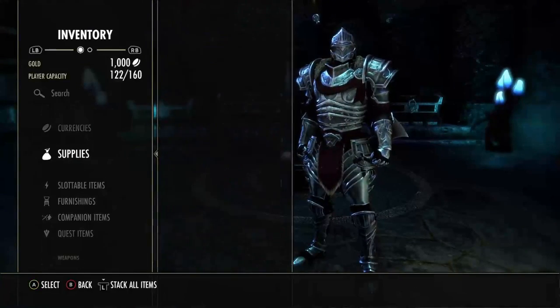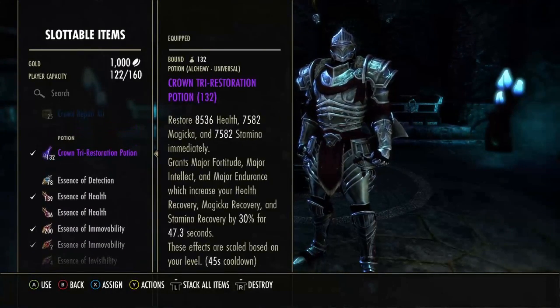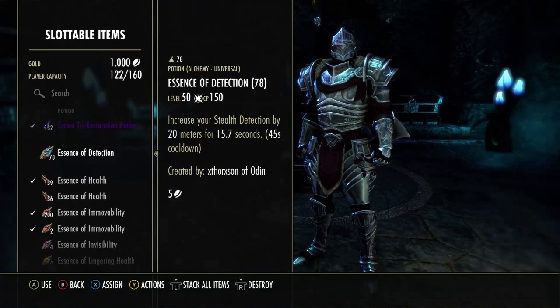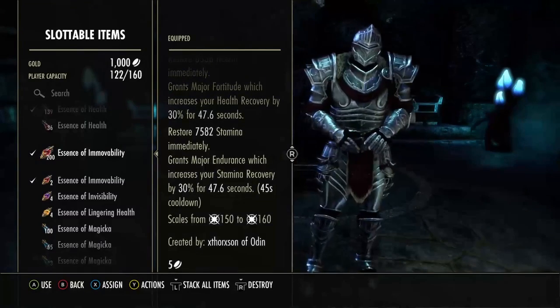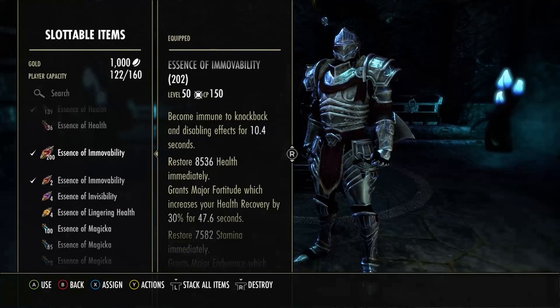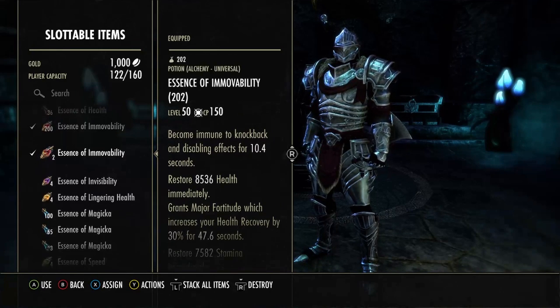Getting into the consumables. We do run Tripots — Tripots is really useful, especially whenever you're playing a build that really needs resource regen like DKs in general. Still running Essence of Detection; there's a lot of Nightblades running around and there are multiple of these you can craft. Moveability Pots — super useful, especially with the poison we're running. The uptime you can have on immunity is insane.